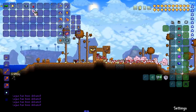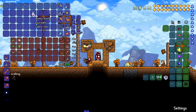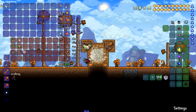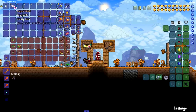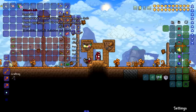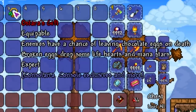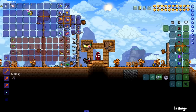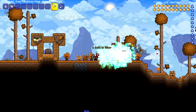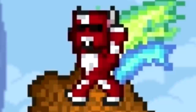We'll start with Lepus first. You can get the bunny hood from Lepus — this was a rare one, I was opening up a bunch of treasure bags and had trouble getting this one. You can get Lepus's mask, Lepus's trophy, and then we got Ostara's gift. Enemies have a chance of leaving chocolate eggs on death, and broken eggs drop some life hearts and mana stars. Let's see if we can proc this — there was an egg right there and it dropped a bunch of hearts and mana stars. Beautiful.